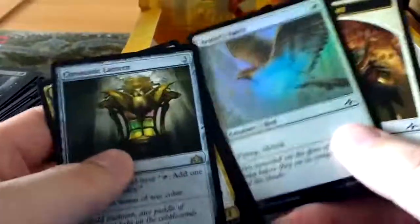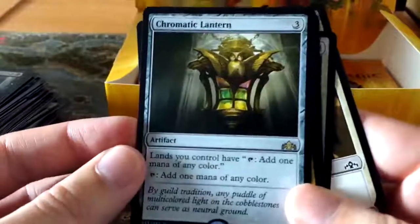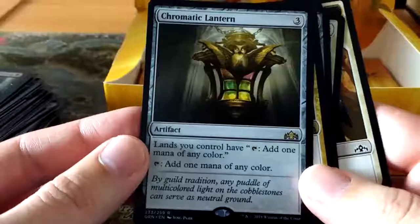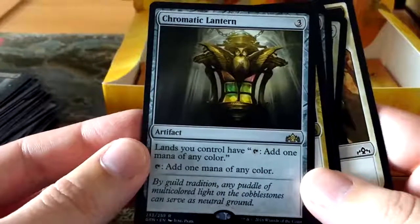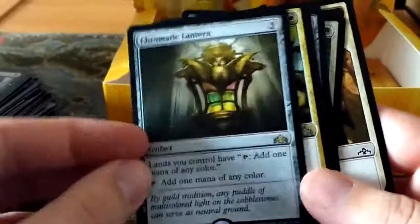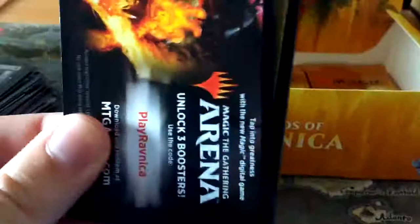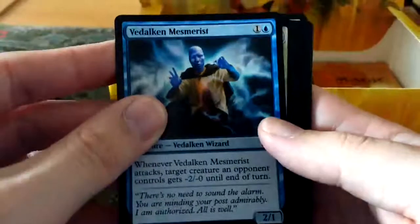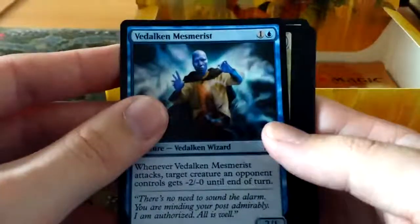However there is a very good reprint here - a Foil Halo Foil there - Chromatic Lantern: a three mana artifact. Lands you control have tap to add one mana of any color, and so does Chromatic Lantern itself. A very good card for mana fixing - I could see that getting a lot of play, especially in the current format where we have so many different color combinations. You could easily get close to making five colors right now.